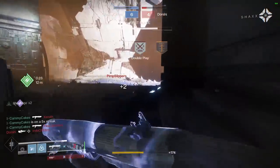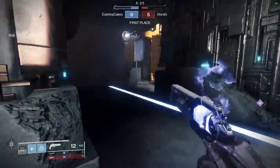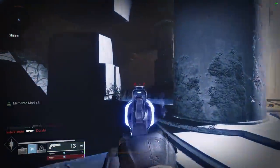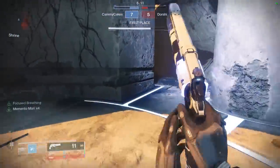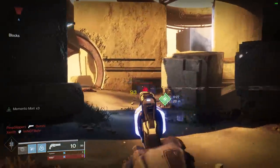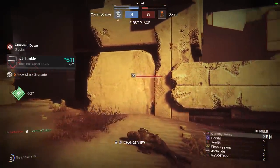The obvious method for countering a shotgun is to simply avoid close quarters, but due to the inevitability of having to capture a flag or grab centralized power ammo, you always end up in close quarters. So unless you also bring a shotgun, how can you counter somebody who rushes you down? The best answer is to use a loadout with enough stopping power to put down a mindless shotgun warrior. Most people remember the Last Word with fond, fun memories — it definitely did that job well.